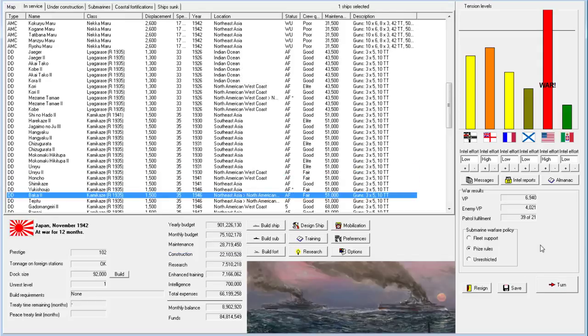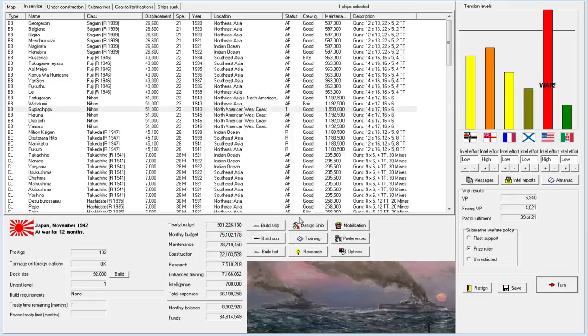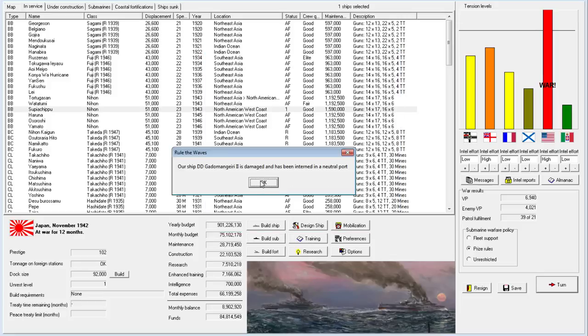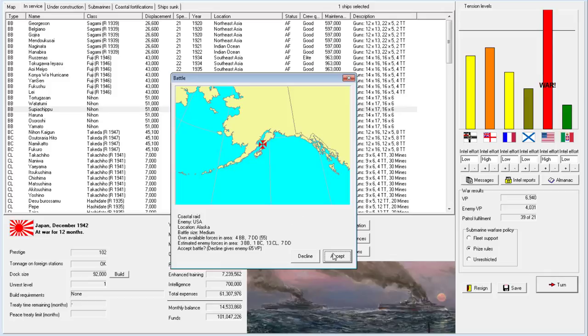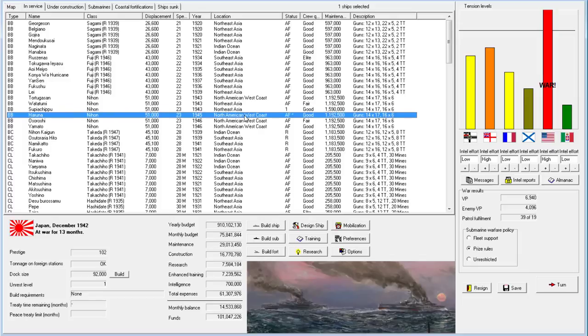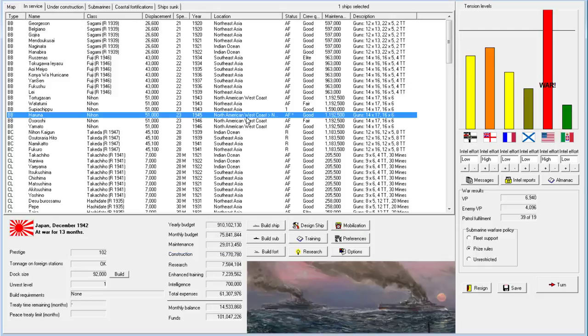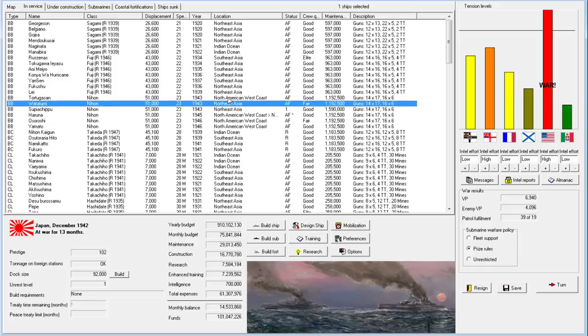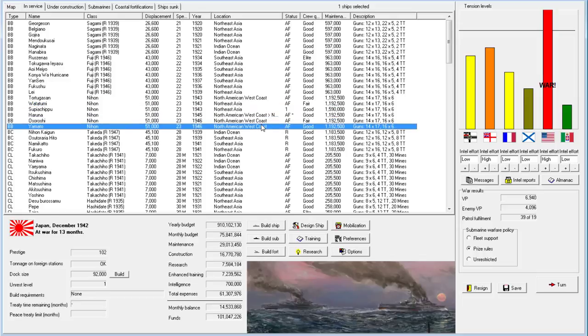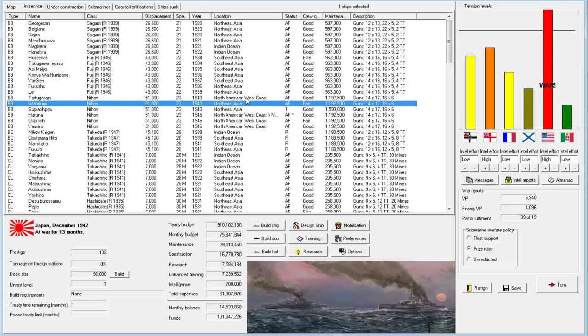We probably have enough destroyers. I really want to see what happens with the Supiachipu. I forgot to move my AMCs — let me remember to do that. Coastal raid — 65 victory points — I'm going to decline that, too few victory points to be worthwhile. One moved over, that's nice. Someone was trying to explain the mechanics to me — it moves back after the timer to your port and has to be rebuilt the same amount of time from there.